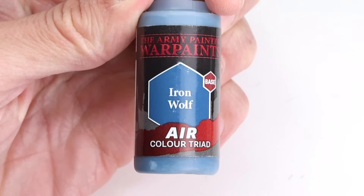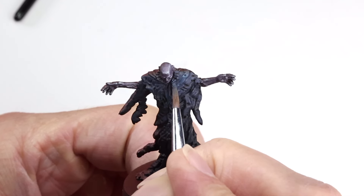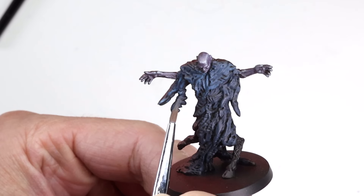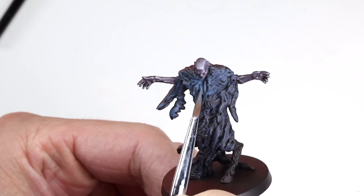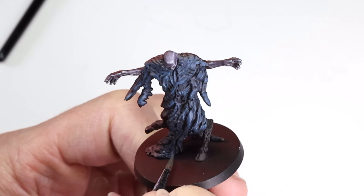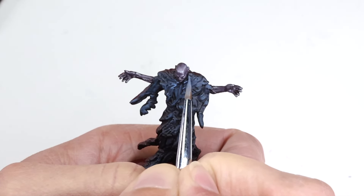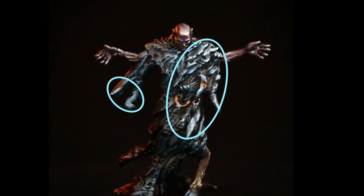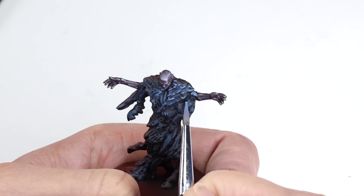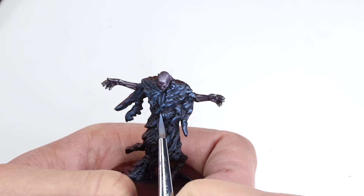With the face out of the way, it's time to start highlighting the dark blue-gray cloak. I'm using Iron Wolf by the Army Painter. I paint this on pretty fast and sloppy, as I'm only trying to hit the upward facing folds that are facing to the character's left. Since this appears to be some raggedy cloth, I'm free to create some texture with my strokes and don't have to worry about smooth application of layers like I did with the skin. I then jump to Wolf Grey by the Army Painter for the main highlight color, focused mostly on the extreme left of the miniature's torso with a little added to the flared cloth on its right. I want this component to remain relatively subdued compared to the face and the orange OSL.